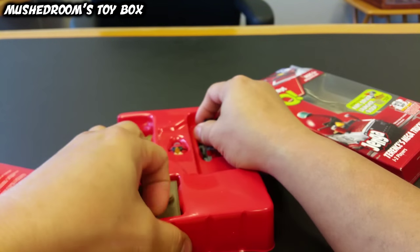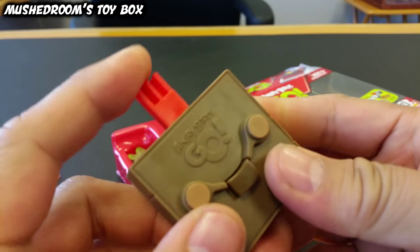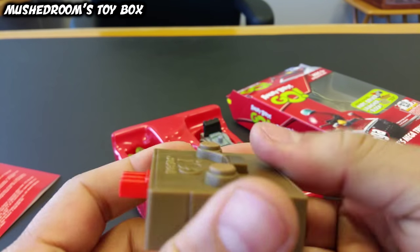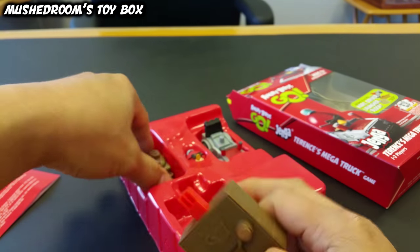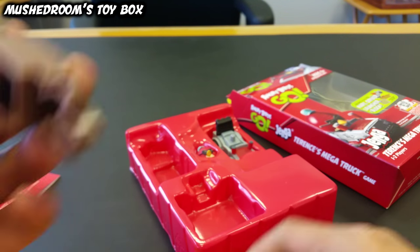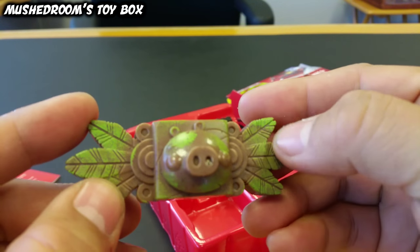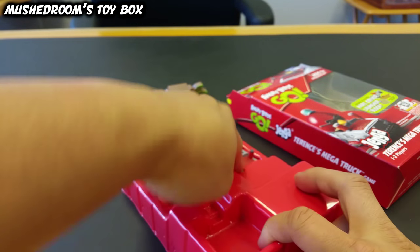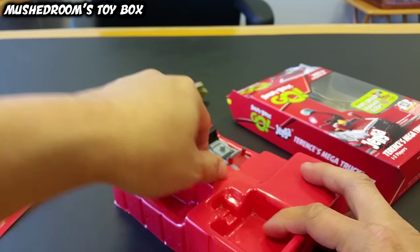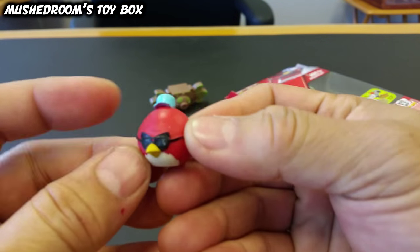Let's look at this thing. This is the launcher — that's pretty cool. You go like that and you push out, so that's pretty awesome. This is the one brick they give you, and it's got a little paint on here to give it like that mossy look, which is cool.